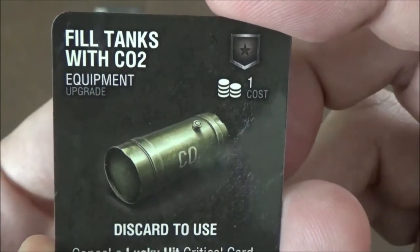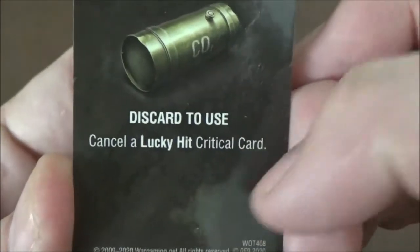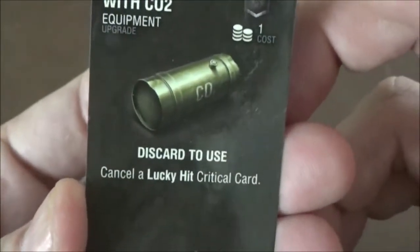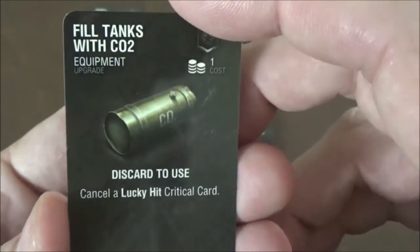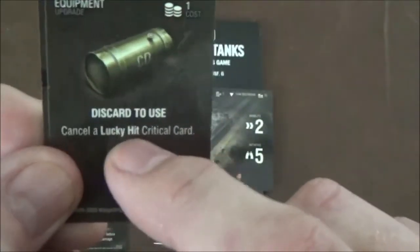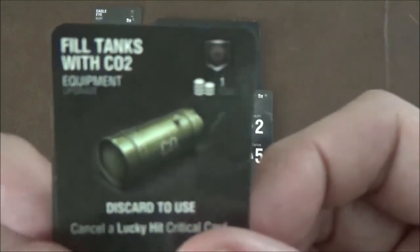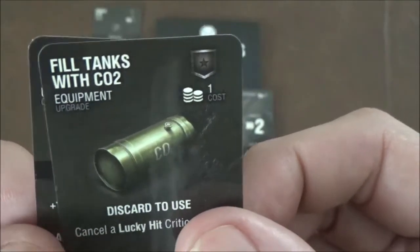Next we have Fill the Tanks with CO2, which is an equipment upgrade for one point. It's discarded when used and it cancels the lucky hit critical card, which causes a fuel tank fire. Kind of nice for a one-point upgrade. It's situational because it relies on you drawing that lucky hit card and it only works once. So if you have the extra point to spare, why not? But otherwise it's situational.